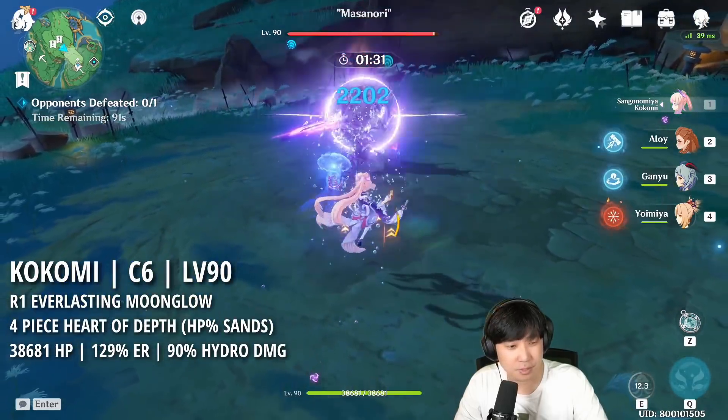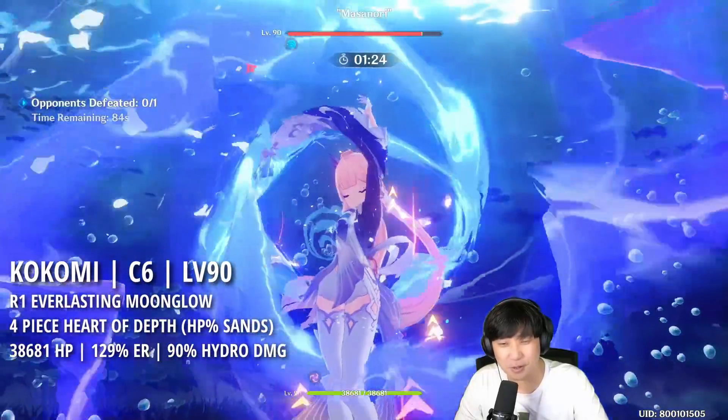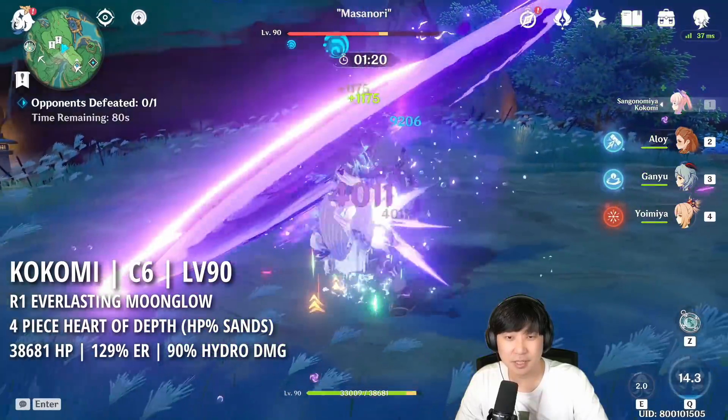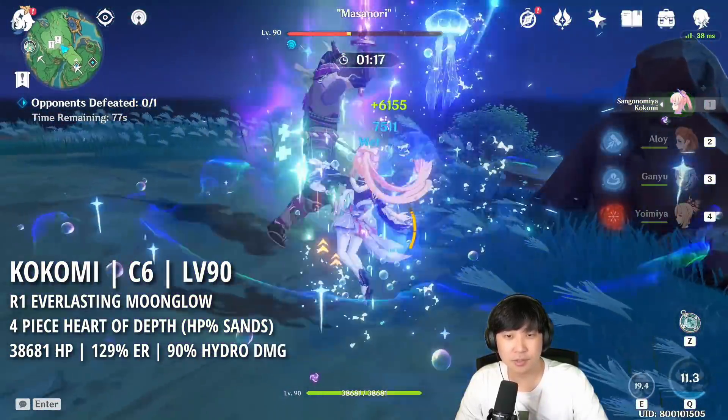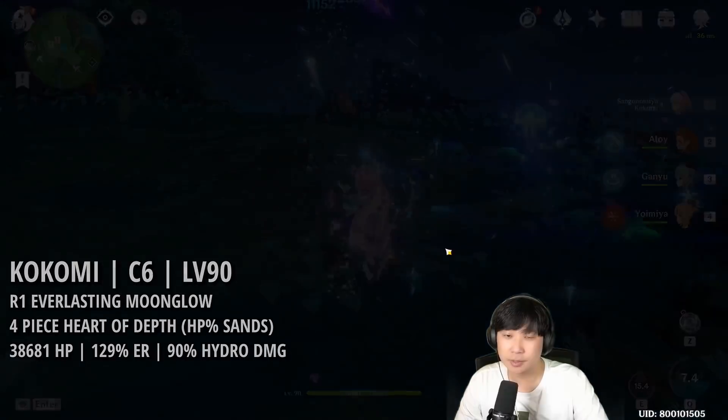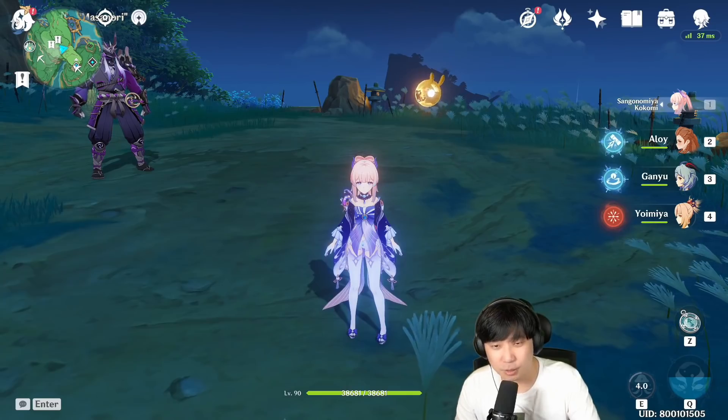I need particles. Give me particles. Why is this particle so RNG? This is the damage you'll be looking at with R1 donuts and C6 Kokomi. But what I wanted to see is how much damage I'm gonna do with the energy charge sands.